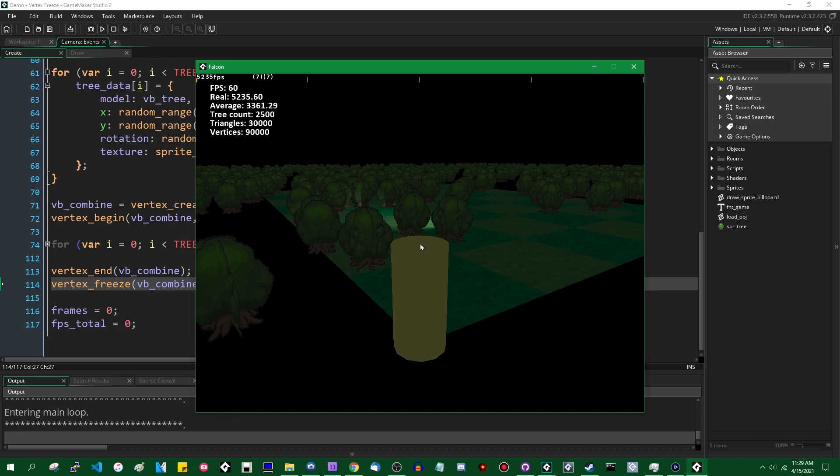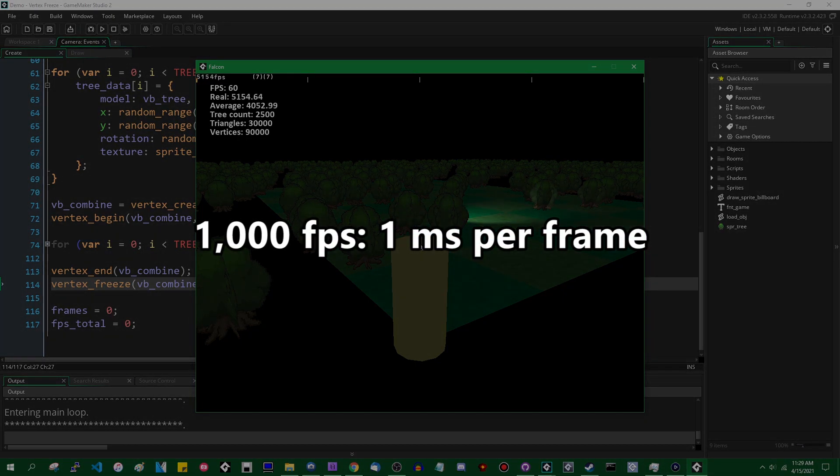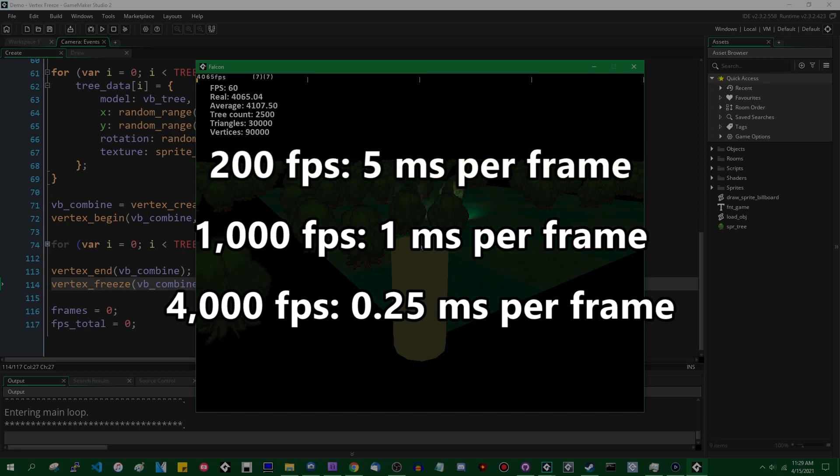If I were to run the game, you would see that our FPS real has gone up even further, from about 1,200 to about 3,800. This goes back to what I said in the introductory video about what FPS real is: high values of FPS real are deceptively meaningless. About 1,000 FPS real means your game is taking a single millisecond to update and render every frame; 4,000 FPS real means a quarter of a millisecond. That sounds like a lot, but a bump from 200 to 1,000 FPS real represents a decrease from five milliseconds per frame to one millisecond — much more significant. So remember how this works out mathematically.